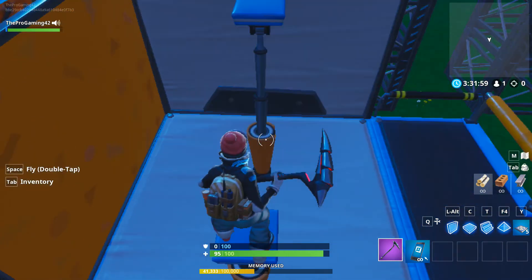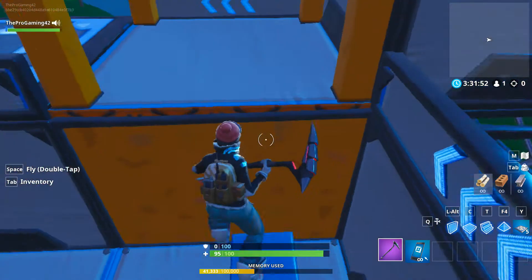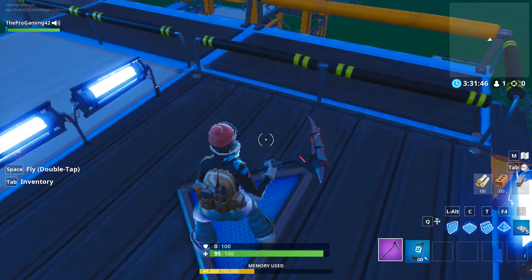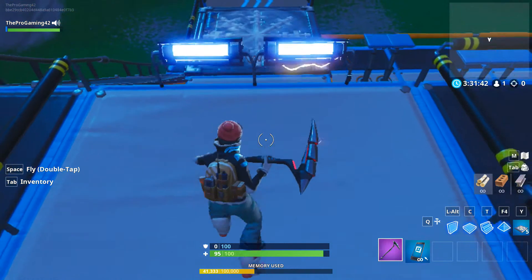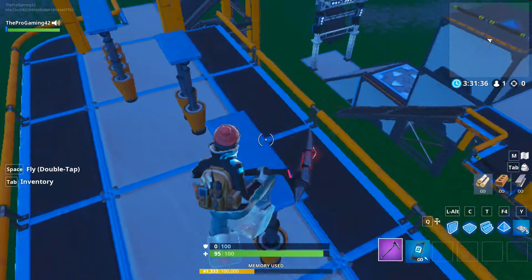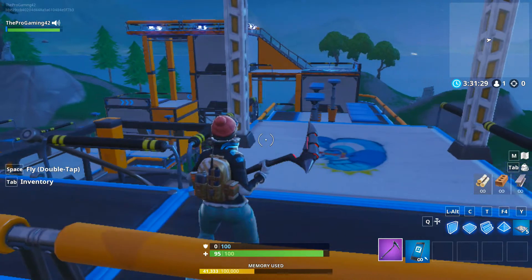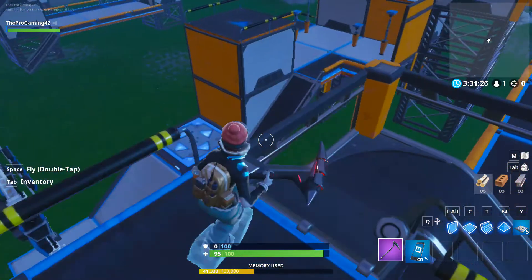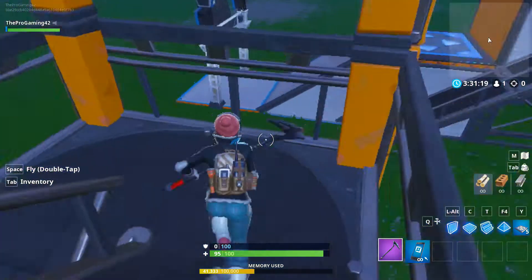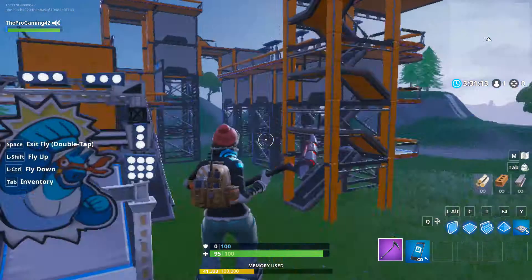Super easy — just easy easy parkour. Then you get up to here, pretty easy to avoid that. Then some really really easy jumps. Then this part looks really bad but it is so easy, so so easy, easier than you think. Look at this — you gotta jump down here. What kind of staircase is this? You gotta go all the way down here — what kind of monstrosity is that?